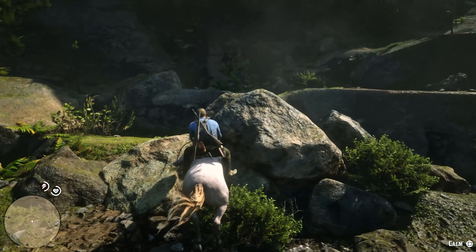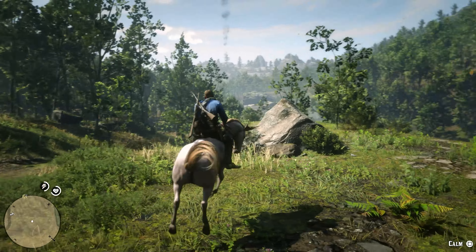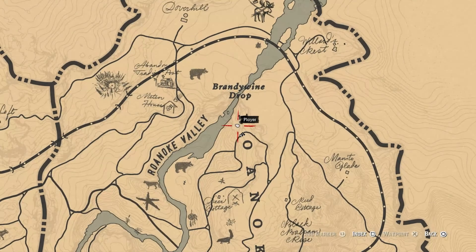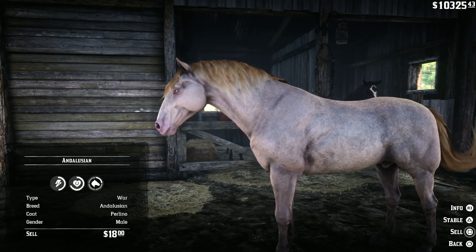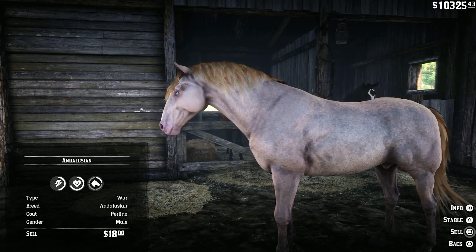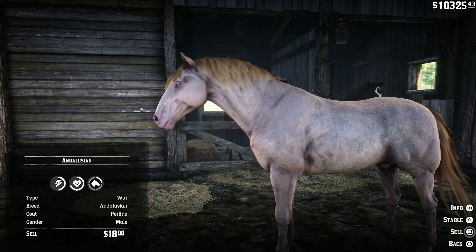The Perlino is a war horse with standard handling, making it a good choice for shootout missions or hunting. At level 1, it will have a solid health of 7 and a stamina of 5, which makes it a solid choice for when you get into trouble with other gangs or the law.